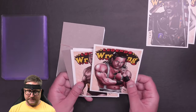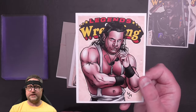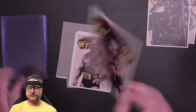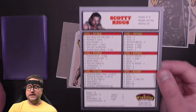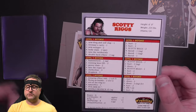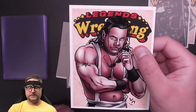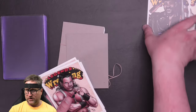And there we have Scotty Riggs. Probably out of the three, he's the one I've seen the most, just during the Monday Night Wars because I did watch both WWF and WCW pretty regularly. He's got a 5 arm finisher and a double dropkick tag move, so this is a very tag-focused Scotty Riggs card as well.